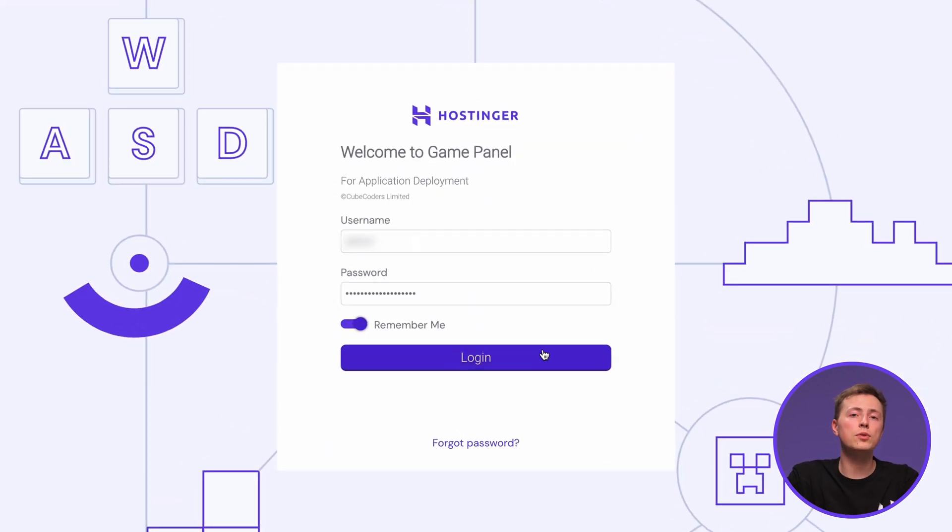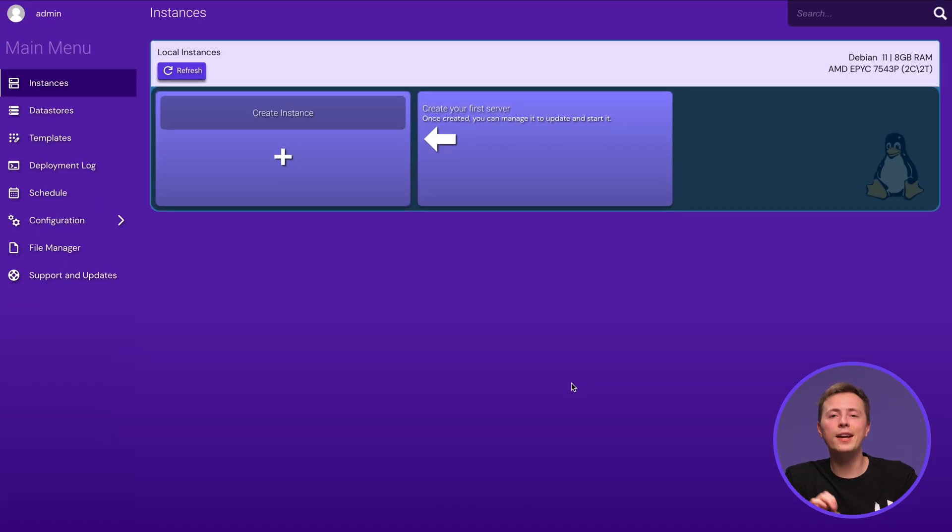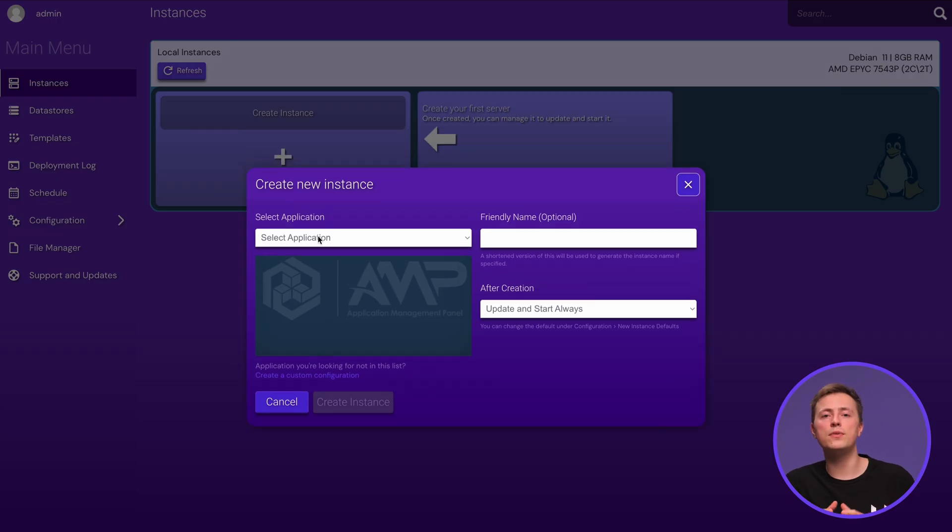Enter the username as shown on the dashboard and the password that you've created. And that's it — we're in the Game Panel! Now click the plus icon and choose Rust from the dropdown.